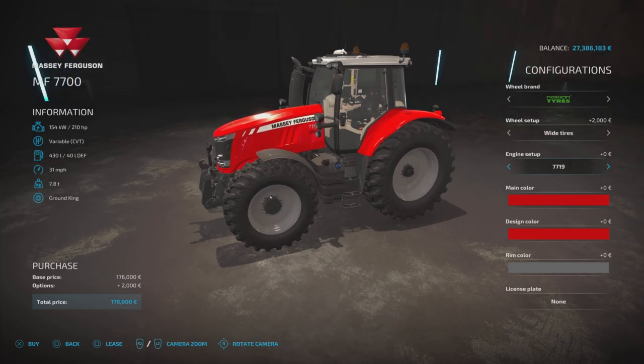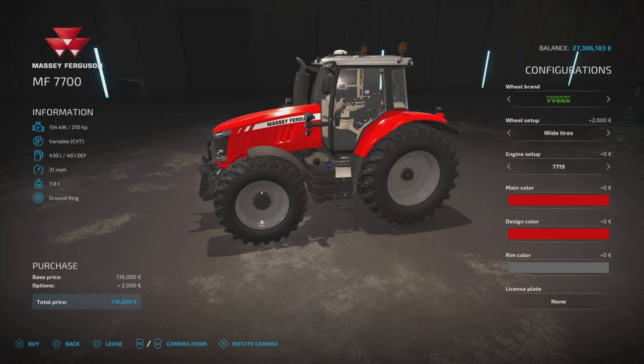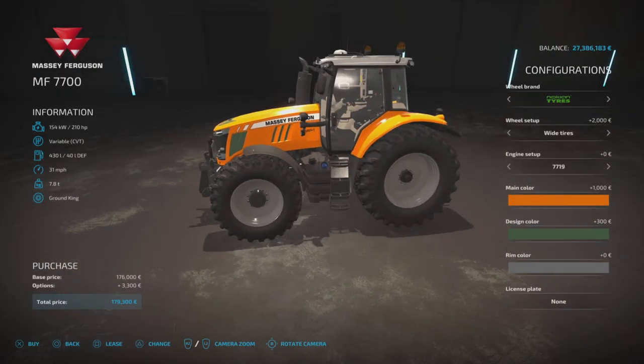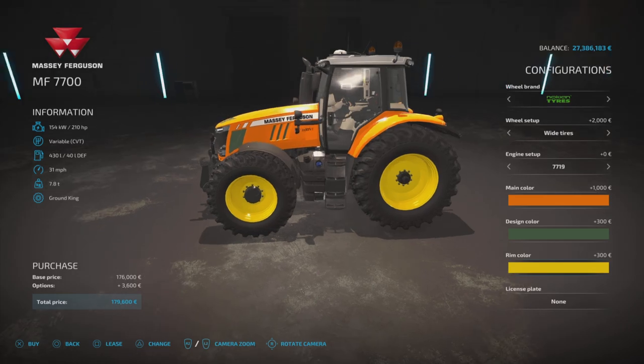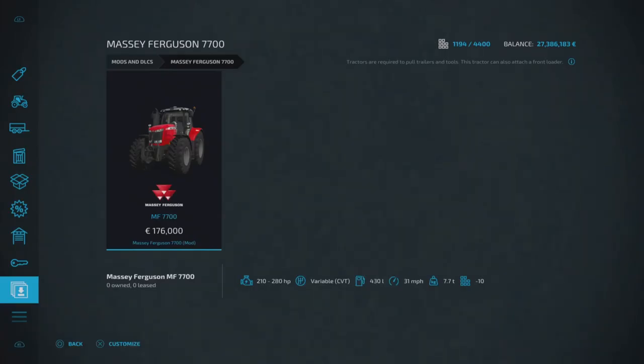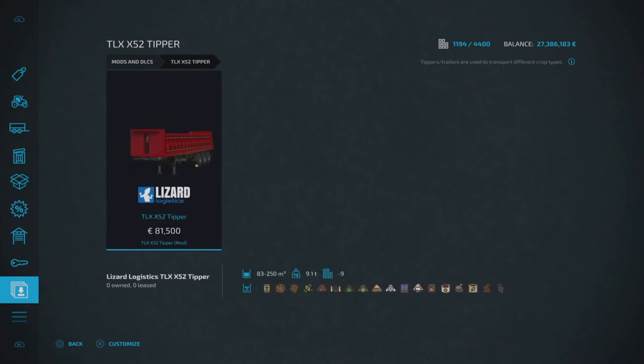Engine setup: 7719 at 210 horsepower, then 225, 240, 260, and 280 horsepower options. Main color choices include black, silver, green, white, and a common design color that changes the grilles. Rim color can be changed to anything. There's a license plate option as standard. That's the Massey Ferguson 7700 by LS Agra Ole.